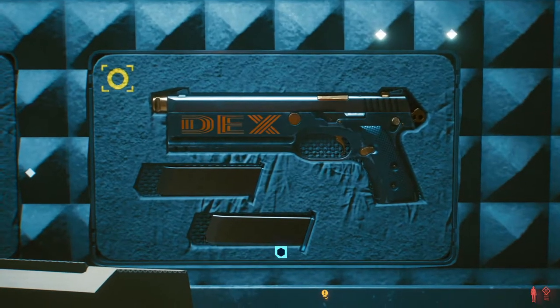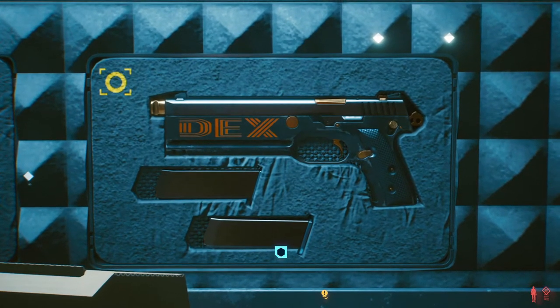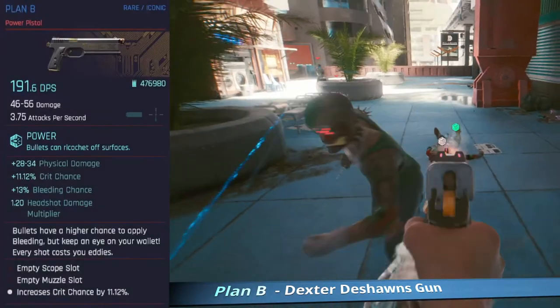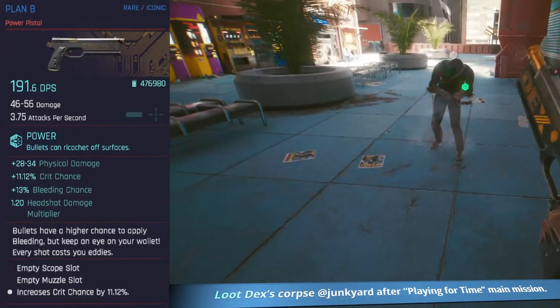Dex's gun — Plan B. Return to where it all started, get back to that scrapyard, drive right the way down to the bottom, loot Dex's body to grab it. Awesome pistol, but there's loads of awesome pistols in the game. I haven't found anything to stand out about this one — let me know if you have in the comments.